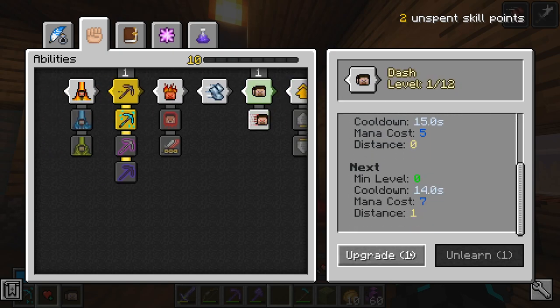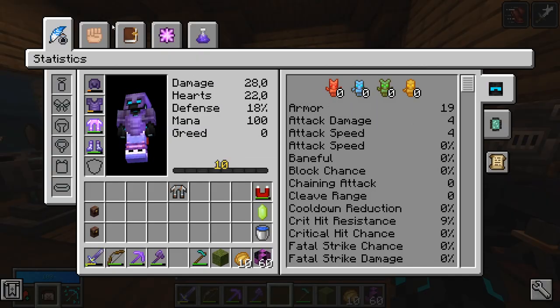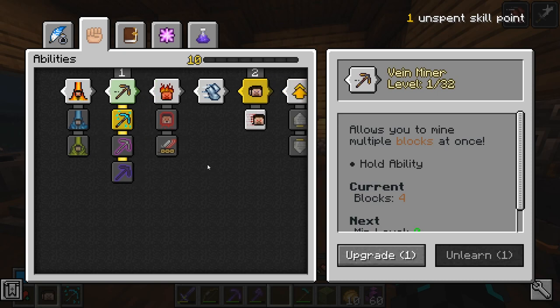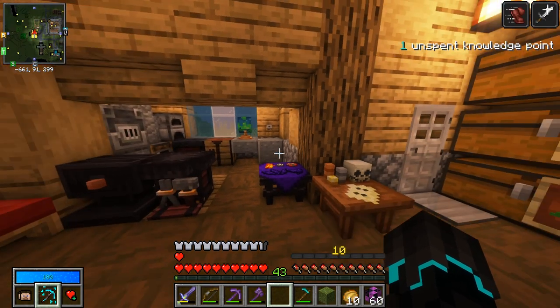I'll just take Dash level two. That's not sorted — I still have one unused point. Can I upgrade Vayne Miner? I'll upgrade it, why not?